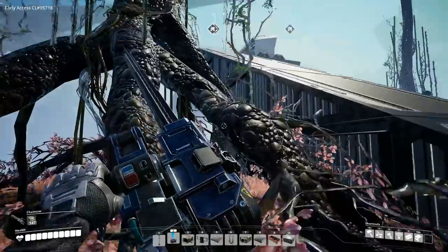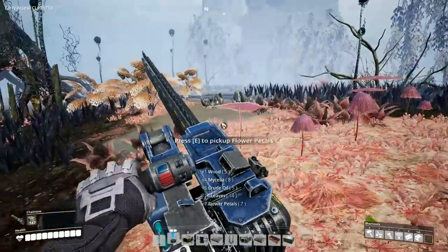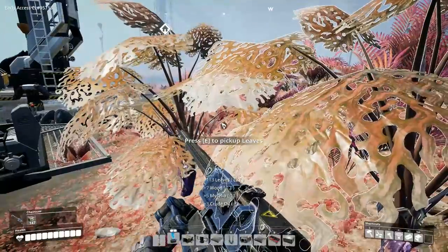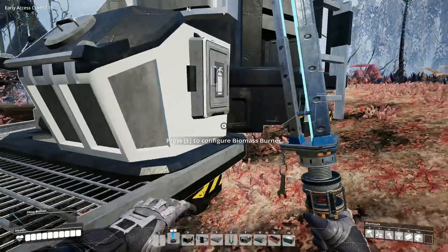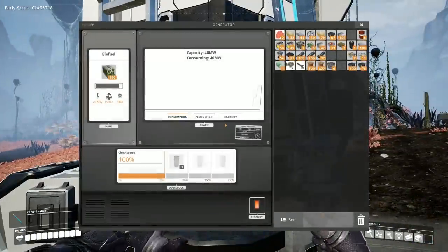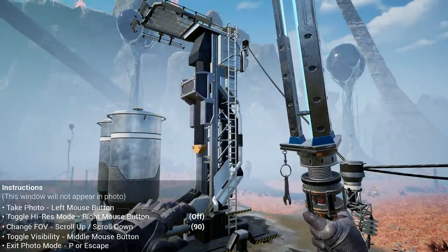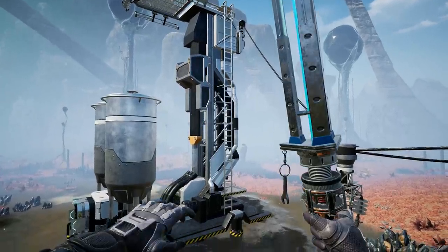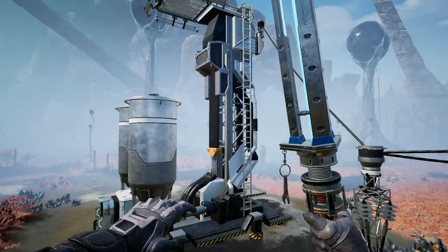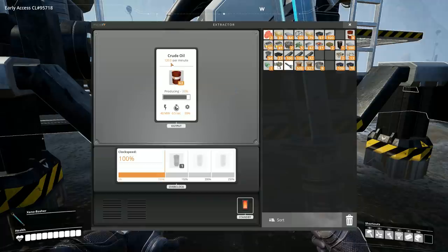You absolutely cannot remove these big trees with a chainsaw, but you can take out these smaller ones — okay, that works. These things give you that neat little animation. Time to start clearing out some land. Both biomass burners are filled right up — this should be enough to get the oil pump going. There we go, both are going! Look at that animation — I love the animations in this game. It's not overkill, just the right amount.